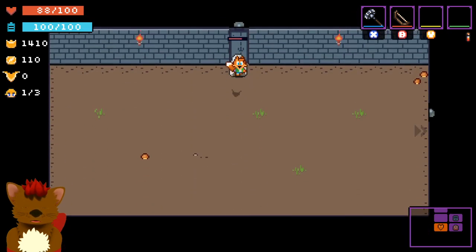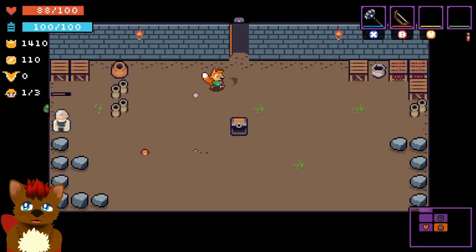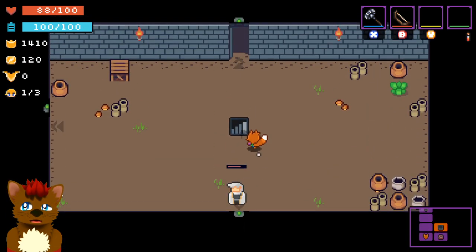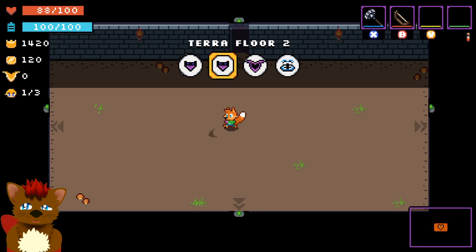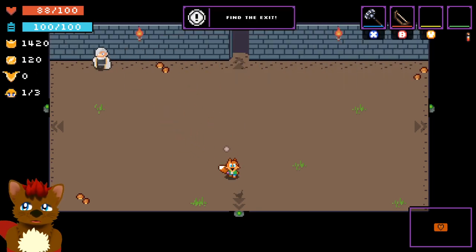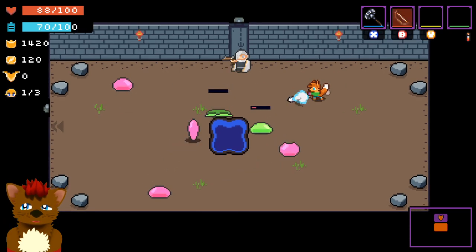I don't know — it probably has a lot of depth. This is back to the room I started in. I think I got everything here. Oh, there are stairs. I can take those. Now it's probably going to get really bad, because it says the dungeons need to be controlled by something powerful. That would not be good. Let's go see if we can find the exit. There's a slime here.